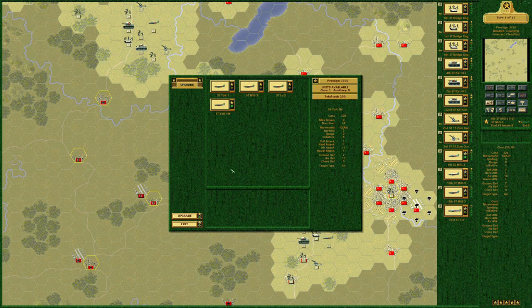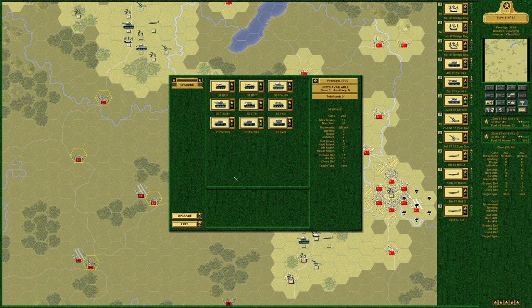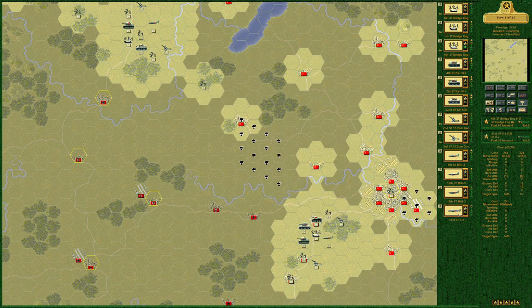I think we're going to stick with the MiG-3s for at least another year, year and a half of the war. This is the top of 1942 or about to be. There are no upgrades — we're still with the Model 41. Bridge engineers are bridge engineers. We get one core unit and it's going to be an IL-2, another tactical bomber. We still have a fledgling air force relative to the Germans.